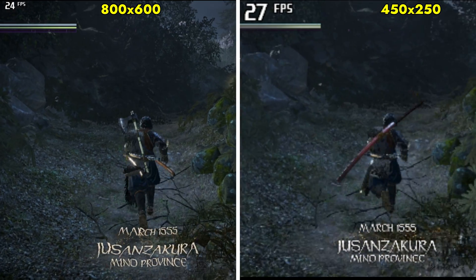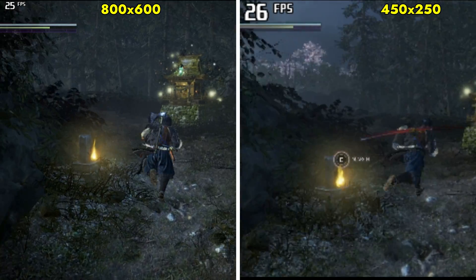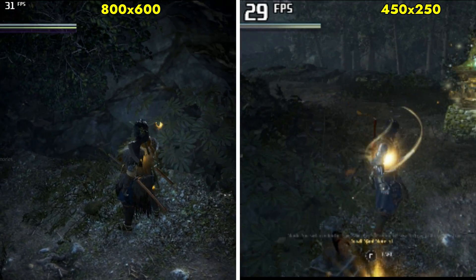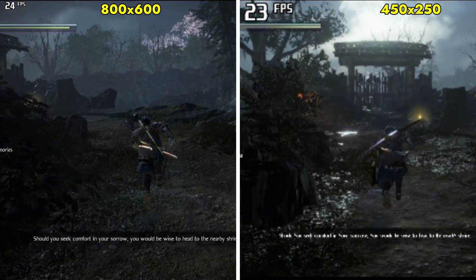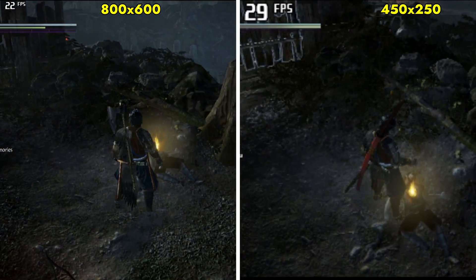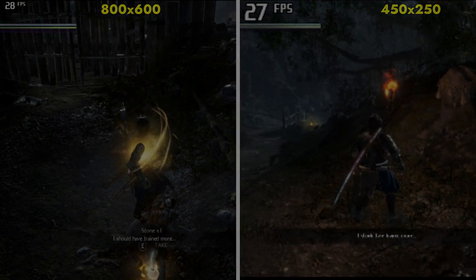Despite trying these tweaks, the slow motion issue persists. It appears that proprietary engine games might not be suitable for integrated graphics, making it challenging to run on low-end machines. But if this video was helpful, please like, subscribe, and share it with your low-spec friends so they can also enjoy playing NEO 2 on their low-end machines. Bye.